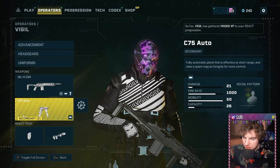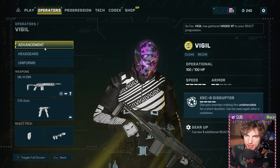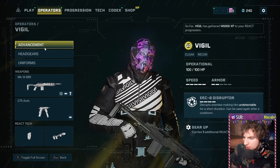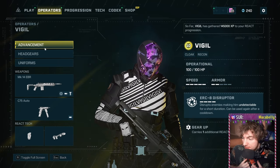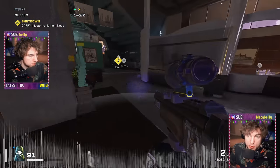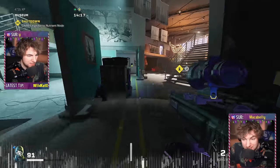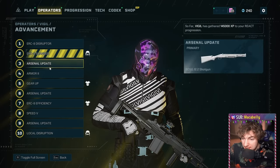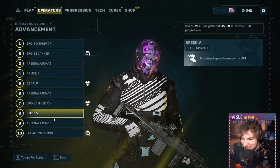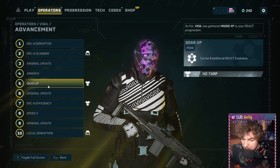In terms of equipment, this is where we look at what Vigil actually does. He can cloak himself. He's actually really straightforward — he disappears, and that's all he does. He has a few party tricks associated with that. If you look at his advancements, all it does is make him disappear better: it makes him faster, gives him a little bit of armor, and he gets an extra react explosive.